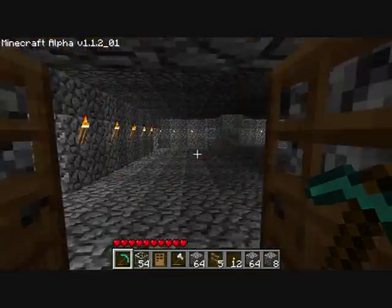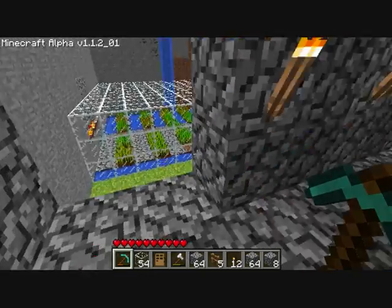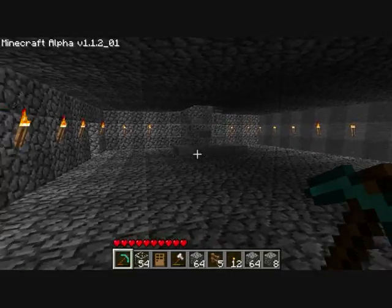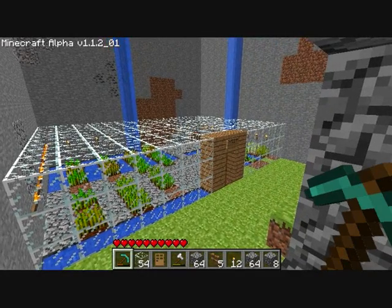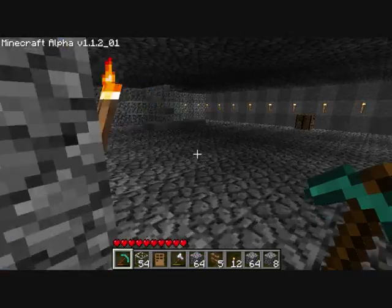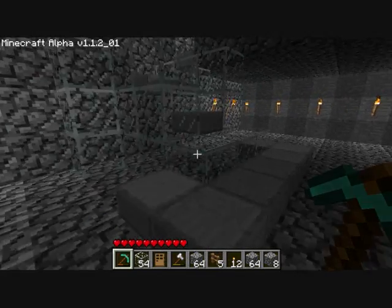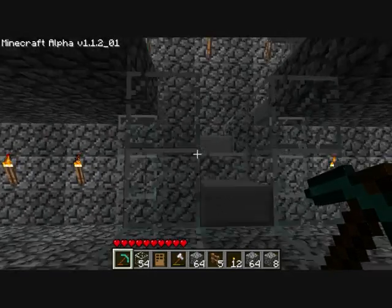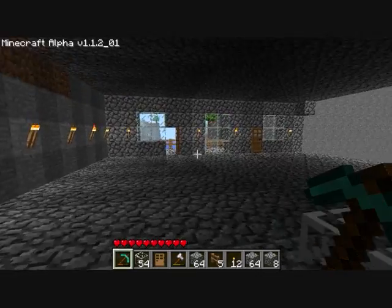So let's go inside and see what we have. This is not fully done, so don't hold me on that. Here is our farm, which is in good shape. And this is the staircase that I made — I don't know what I'm gonna do more with it. Maybe I'm gonna use some mossy cobblestone to surround it. But when we go up, we get to another level.